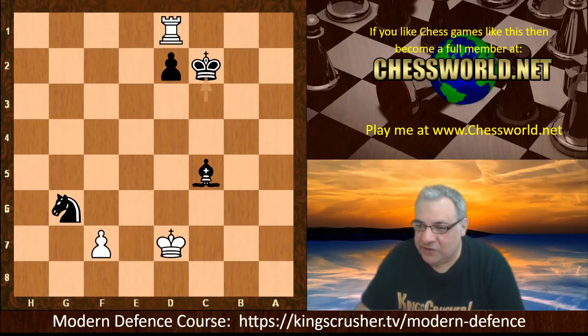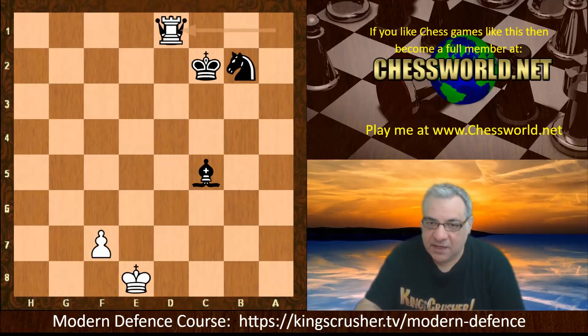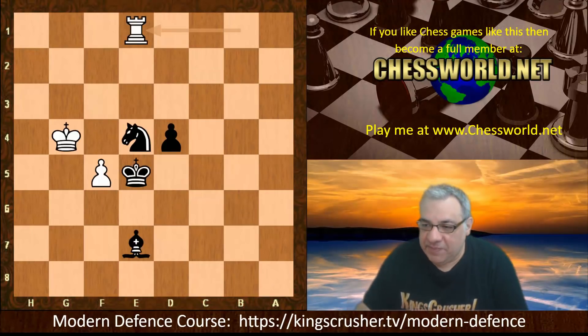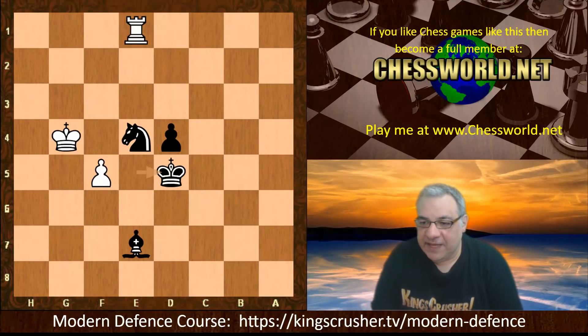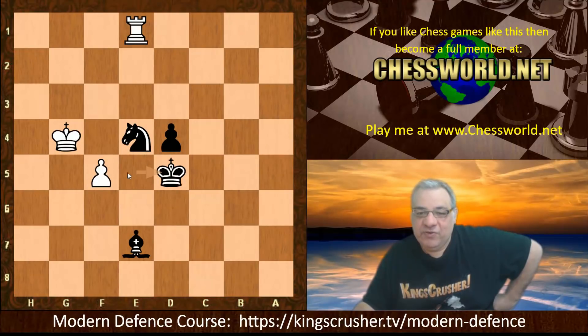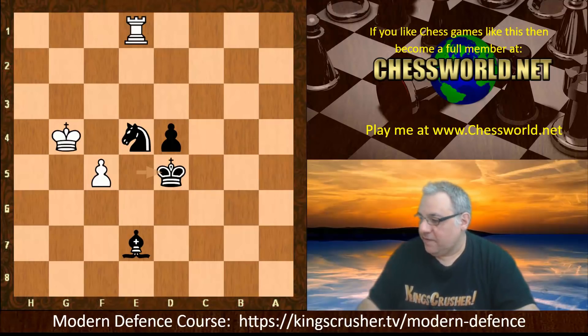If instead of Knight d3 you play King c2, then all white does is King e8 and it's just a draw. There are numerous draws to avoid, but with the best move King d5 this should be technically winning for black. An interesting game — that imbalance of winning the rook for the knight and bishop does triumph, though it maybe should have been categorically proven with a bit more gameplay, but it does seem absolutely winning with precision play. There's an interesting course on the modern defense — the full-blown course is at KingsCrusher.tv/modern-defense, and there's also a short and sweet version at slash modern instead of modern-defense. Check those out — thanks very much.